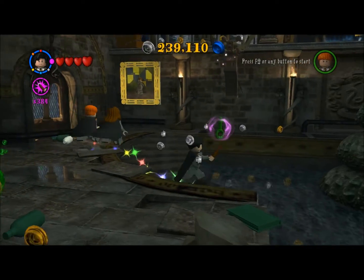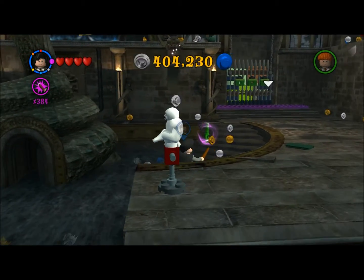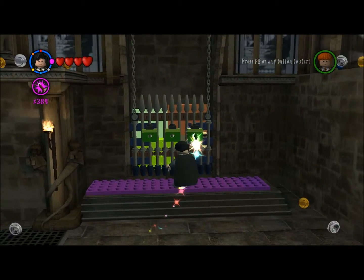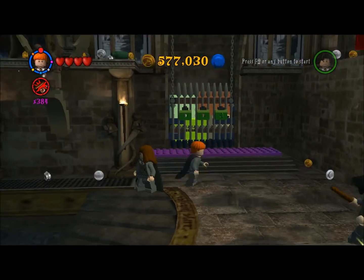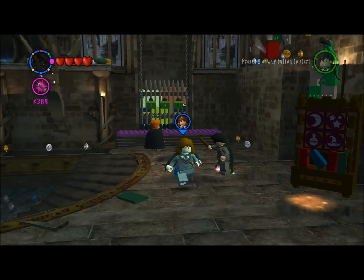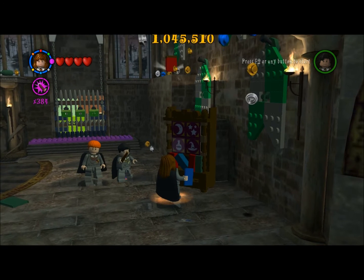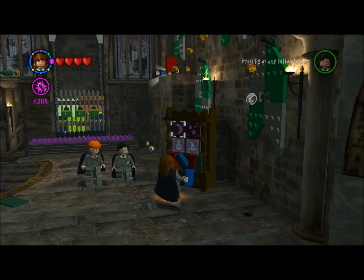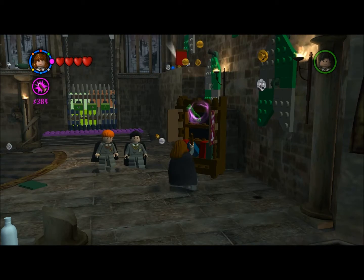So we go ahead and wave at him and get the key, and carry it across the room. And you can see there's the owl, and there's the red brick right there. Let's quick-change to Hermione, because there's a book puzzle here that we can do: potion, hat, moon, stars. Yeah this seems right. That's another key.